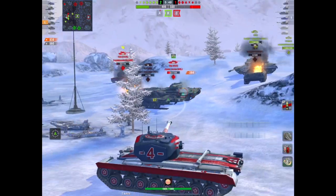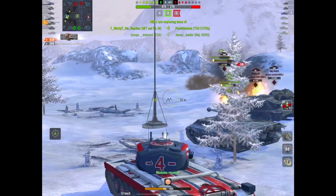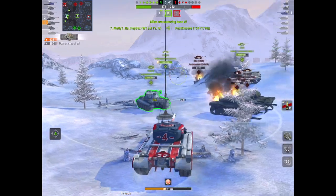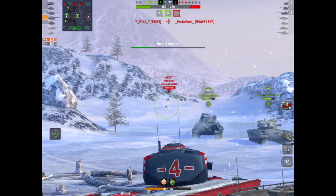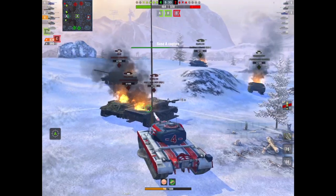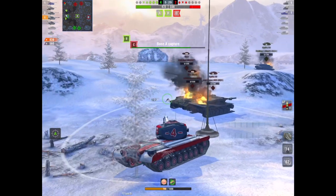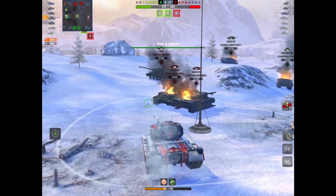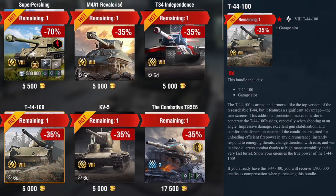Hull-down, the armor — especially on the turret — is huge and you will bounce a lot of shots. Look at that pen and the damage you're dishing out. If you don't have this in your garage, it is really worth the look. It's going for 5,000 gold and you just get the garage slot and the tank, but seriously consider getting it. It's a good hull-down tank with a massive gun and it's nice to play.